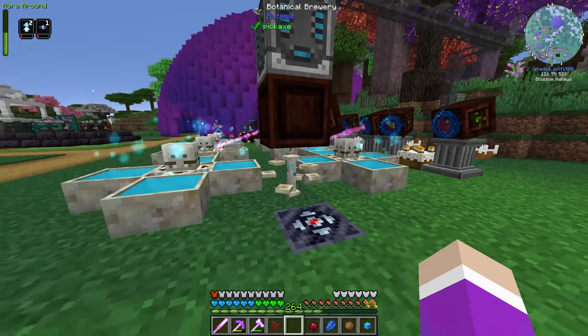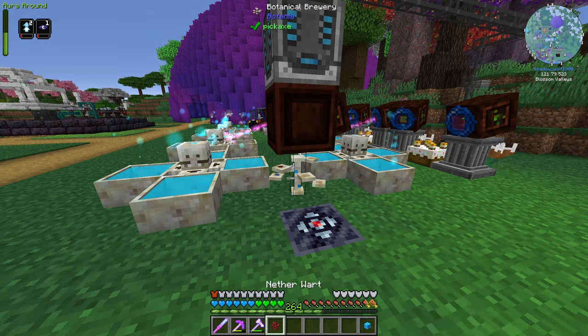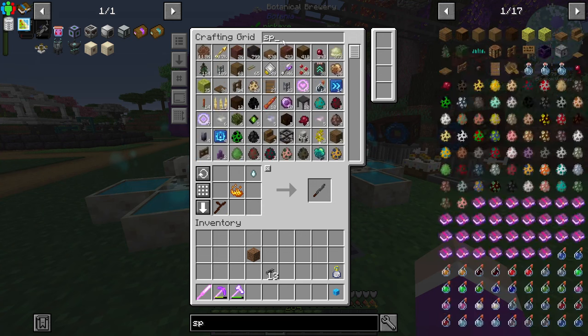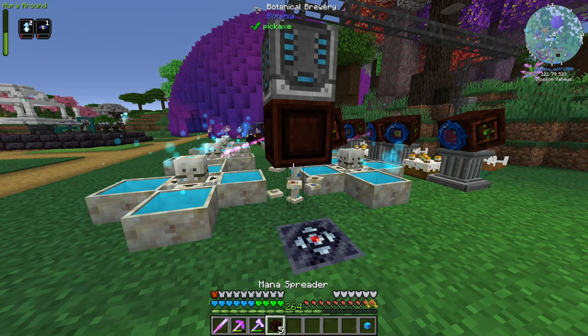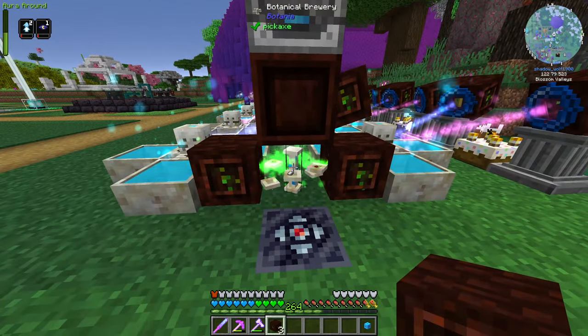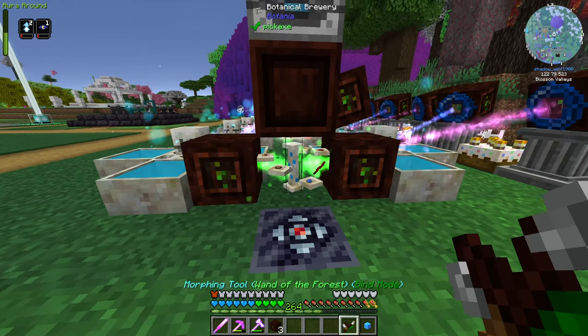I can't do that, but I can just right-click them on. I can just right-click them on. I usually throw them on, but it seems I can just right-click. So if I grab myself some spreaders — I should have a spreader or two left over, and I do. I put a spreader here and a spreader here, and that should start filling this guy up. If I just grab out my wand here, we'll be able to see it.